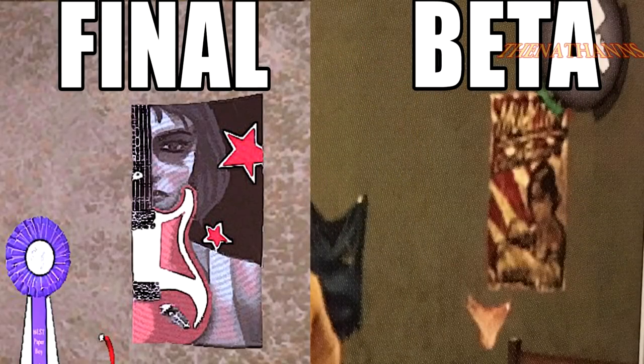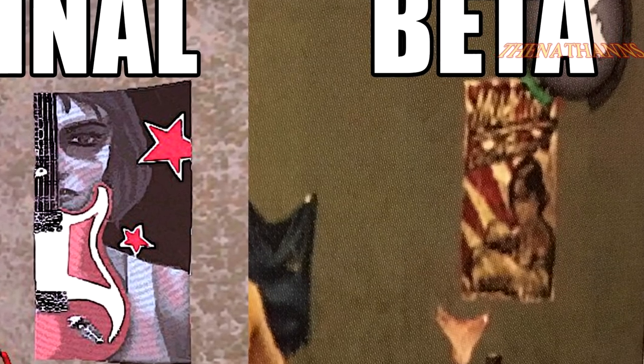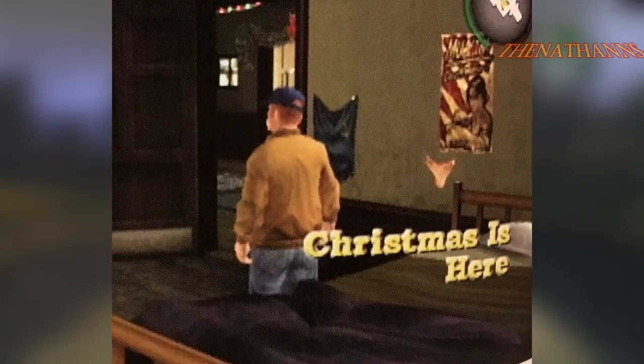The poster in Jimmy's room is also different — in the final game it's of Zoe and a rock band, but in this build it looks completely different and doesn't even appear to be a rock band poster; the text is very hard to make out. Thirdly, the pair of girls' underwear Jimmy gets for beating Panty Raid is positioned right next to Jimmy's bed in this build, but in the final game they're placed in the middle of all the portraits.